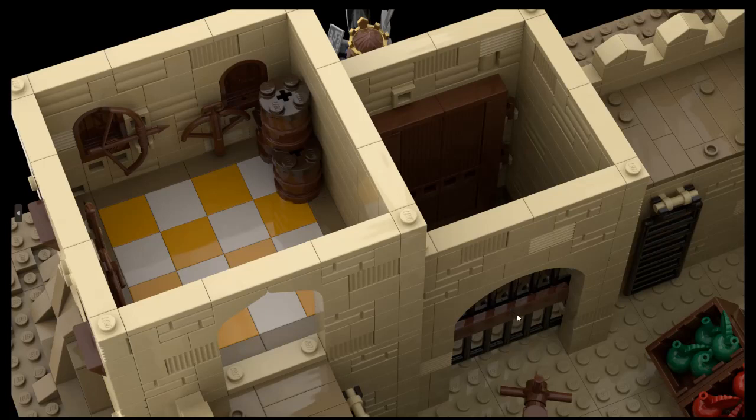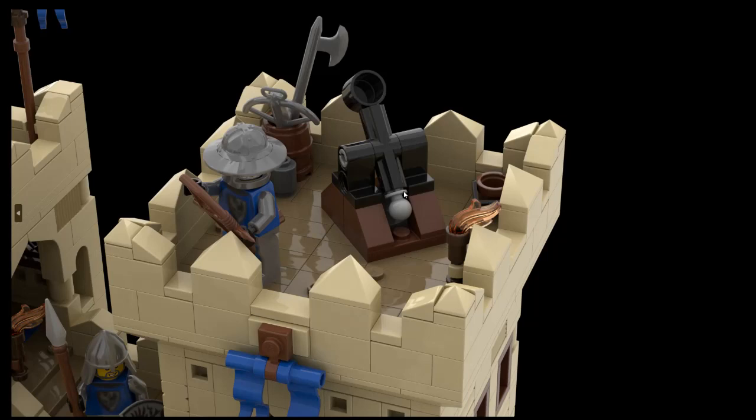We have the big primary gate, and still there's a secondary gate over here. So even if someone breaches the first one, they'll have a hard time breaching both. It's well prepared for sieges.